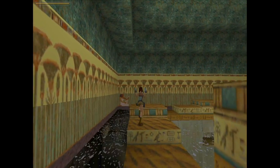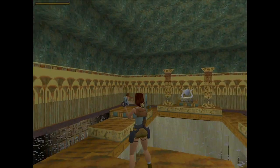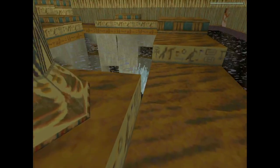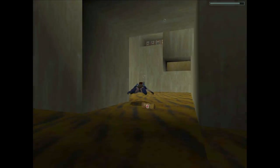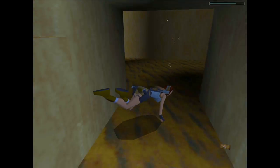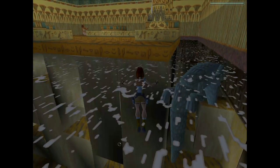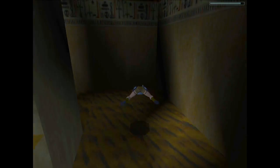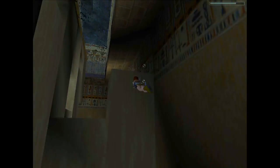What else do we have here? Oh, there's a medkit down here. That's the passageway I came in from. I thought there was a passageway on the far side, but there's not.